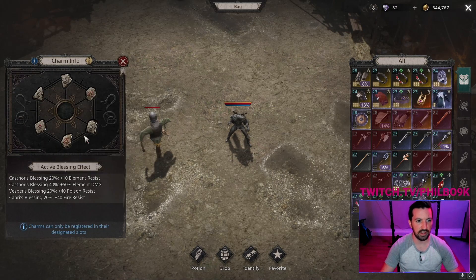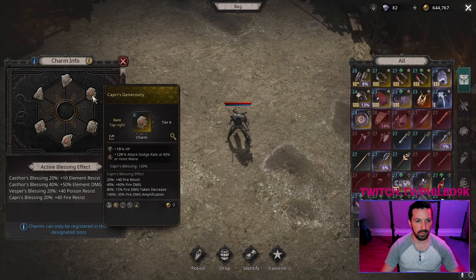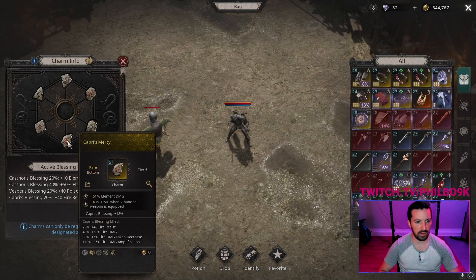For charms, I'd suggest finding charms from Cast Thor's Vigor. If you can get four tier six rare Cast Thor's Vigor charms, you'll get 10 element resistance all, 50% element damage, and 10% damage taken decrease from elements — this is huge. You can also get other things like barrier on them. If you are really low on one particular resistance, there are charms out there for every single resistance. I was low on fire resist, so I threw one in there to get my resistance up — at tier six rare level you can get 20% just with one charm.